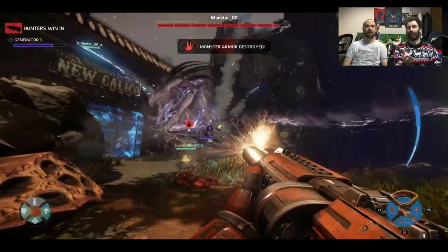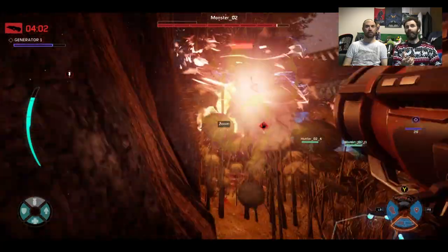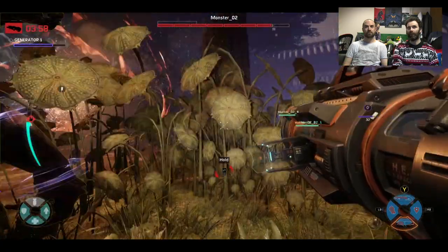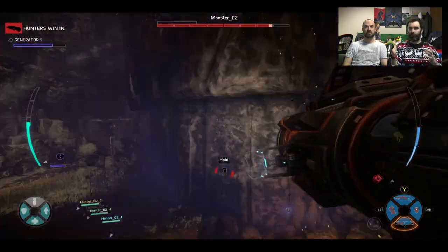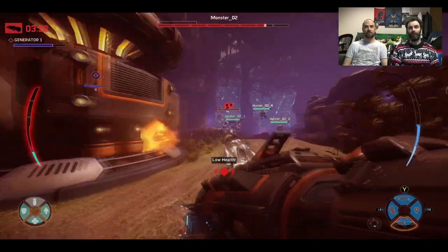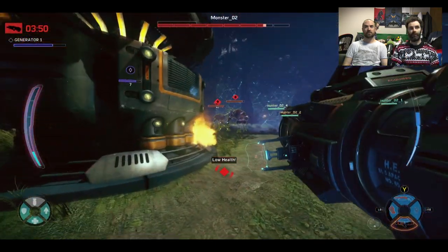Parnell's got a cloak so you can be quite stealthy. You can still hurt Wraith while she's in supernova, so it's a kind of risk-reward thing. You can go crazy with supernova and try and accumulate a lot of damage, but you're wide open to being damaged by the hunters when that's happening.